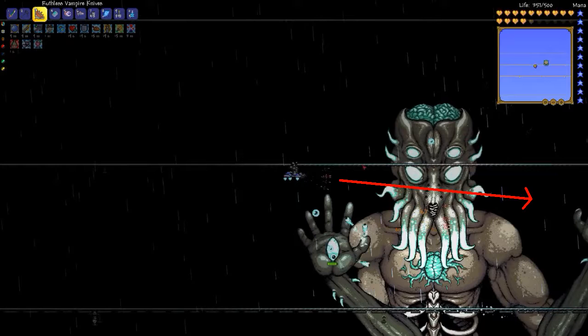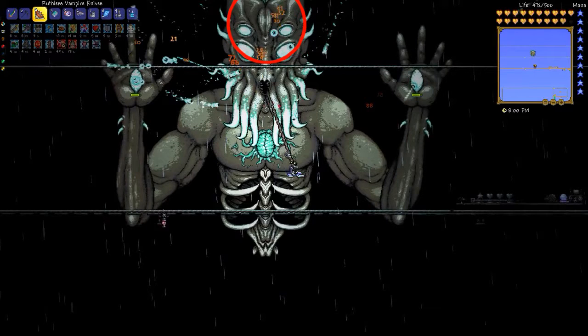Second, my direct damage attacks did almost no damage. I was either missing his eyes entirely, or else attacking an eye that was closed. There's a lot going on, and the eyes open and close rapidly, making aiming very difficult. What did do damage was my summoned creatures.